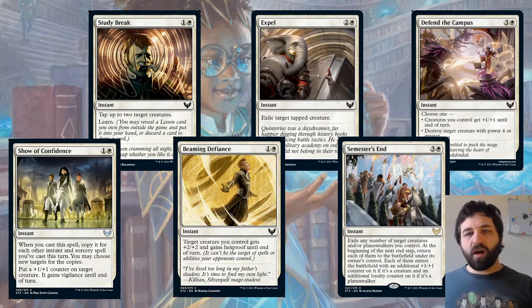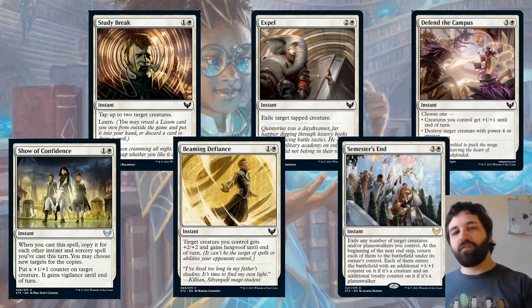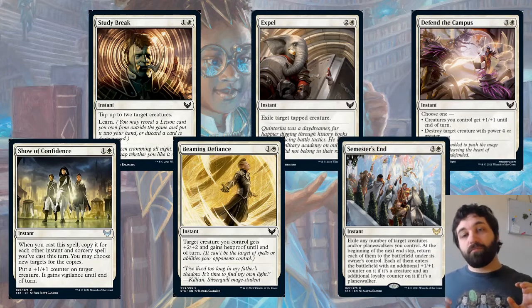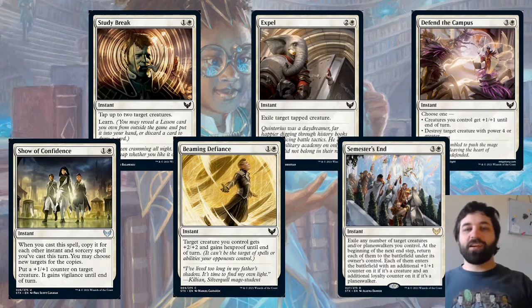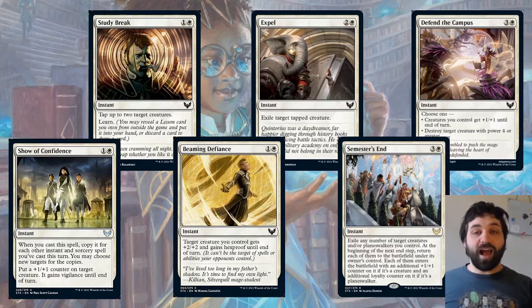Also got two cards at four mana: one is common, one is rare. The rare is Semester's End — exile any number of target creatures and/or planeswalkers you control. At the beginning of the next end step, return each of them to the battlefield under their owner's control with an additional +1/+1 counter if it's a creature, or an additional loyalty counter if it's a planeswalker. Something to be wary about: the opponent could block all your stuff, cast this, exile their stuff, it comes back at end step buffed, and then they attack through with a load of bigger creatures. So if you do an all-out attack, the opponent can do this and absolutely ruin your day.